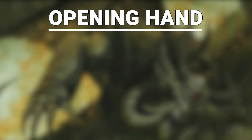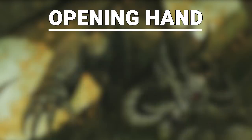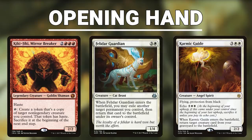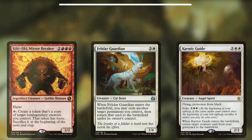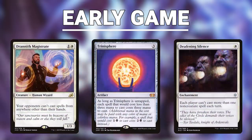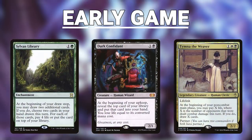What does an ideal opening hand look like? You'll want to keep hands that consist of some good stax pieces and some sort of ramp. You'll almost always want to mulligan away an opening hand containing Kiki-Jiki or Karmic Guide. Felidar is okay, as it can be used as a value play mid-game and then get your combo going later on. In the early game, seek to establish your board presence — either in the form of dorks like Llanowar Elves or Birds of Paradise, or early stax pieces like Drannith Magistrate, Trinisphere, or Deafening Silence. Any early card advantage is also key, including things like Sylvan Library, Dark Confidant, or even your commander, Tymna.